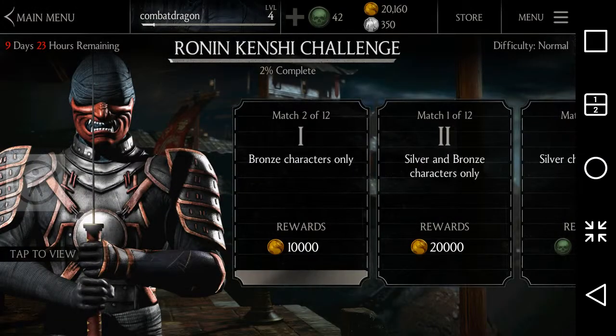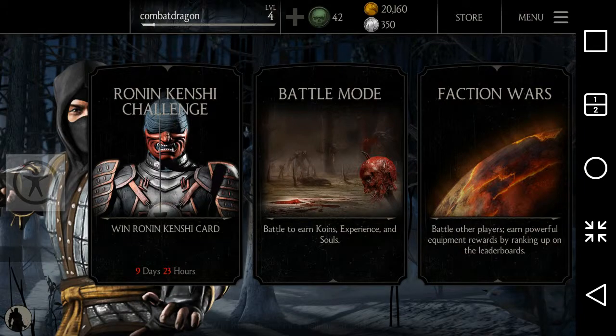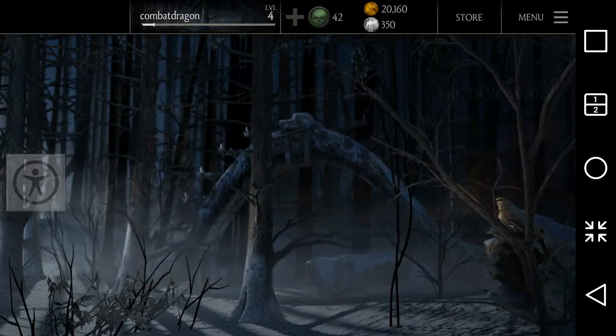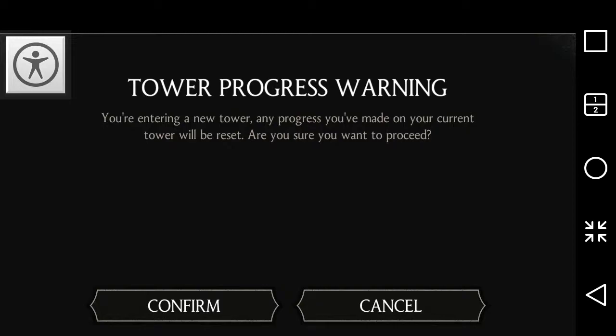You can see the stat has increased after purchasing. This is how you can upgrade any team member. Now in battle mode it's equally the same — you gain experience points as you win matches. It's like a career thing. You can see I've already completed two towers and made progress.